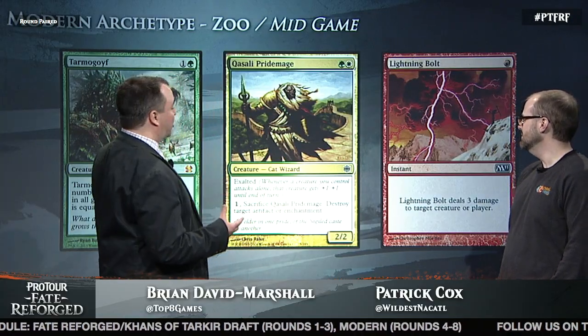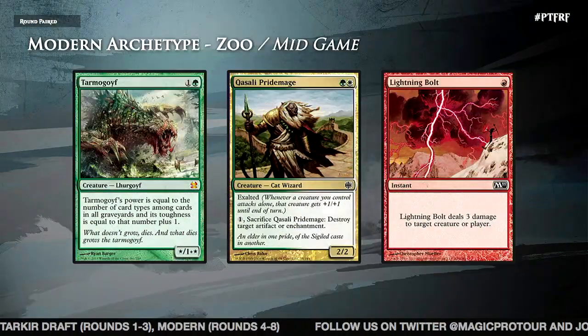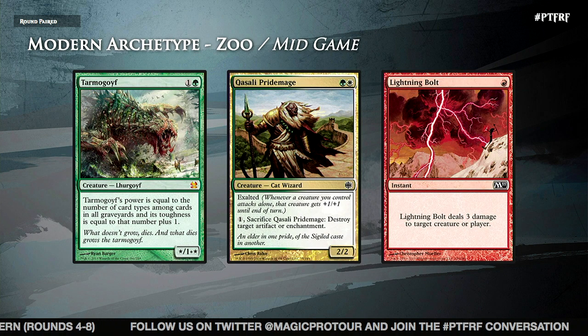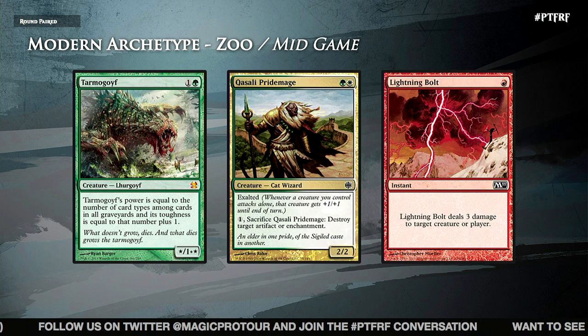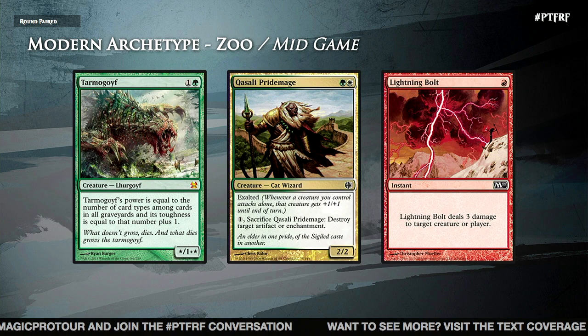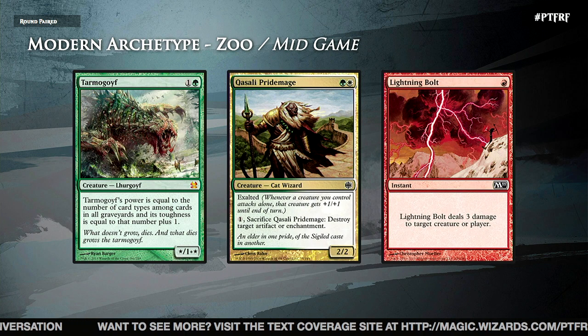Let's take a look at the mid game. You still get to play cards like Tarmogoyf — this is a late-game card for some other decks. Well, if you top-deck it and the game's gone long, you're still very happy — it's going to be huge. In your deck it's just a four or five power creature for two mana — that's great. Qasali Pridemage helps you attack into opposing guys, and it's also some insurance against Batterskull, Splinter Twin, that kind of thing, or Affinity.